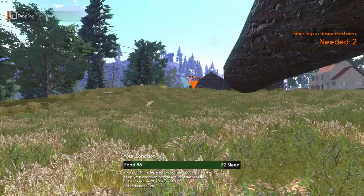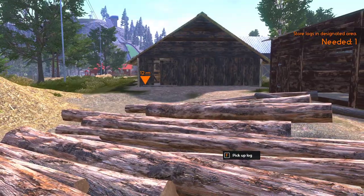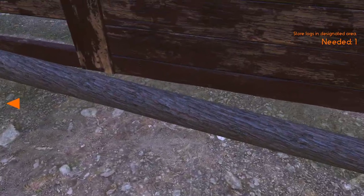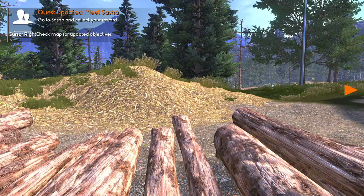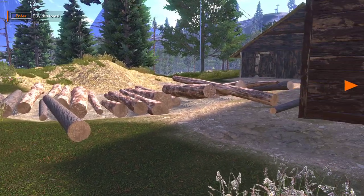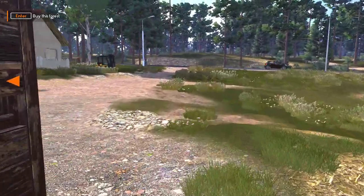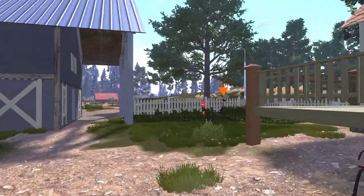I'm getting close to time. I've got to find one more log — hang on, there he is. One of my logs in the pile didn't register that I dropped it. So I just walked over the pile and found the log. That wasn't in the pile because it said 'pick up log'. So if one goes in wrong and doesn't register, walk over them and see if you can pick up another log. Let's go and see Sasha again. That's all the logs in, and that took 45 minutes.